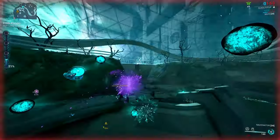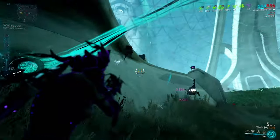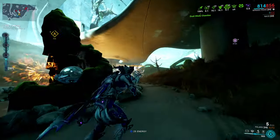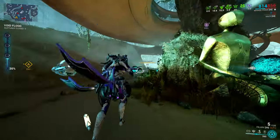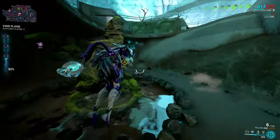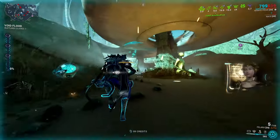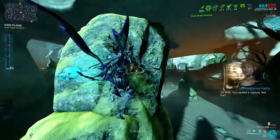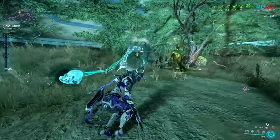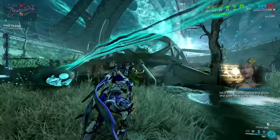That's all about the Vazarin Focus school — which way or ability is your favorite? Mine is definitely Void Snare. I love playing Vauban sometimes, so using the Vortex is quite fun, especially with the upgrade and the team health regeneration — it is amazing. With that, thank you for watching, please like, comment, share, or maybe even subscribe, and please have a very nice day. Bye guys!